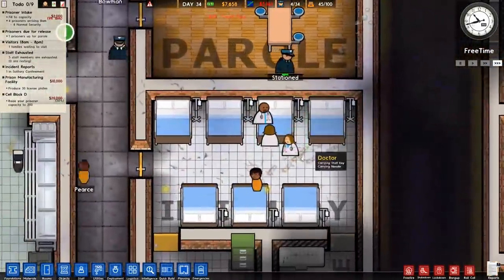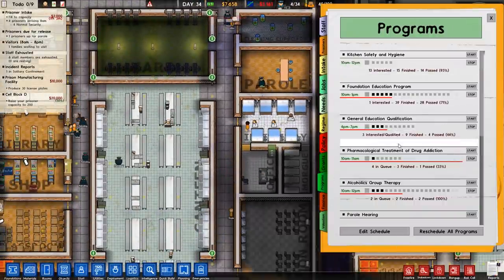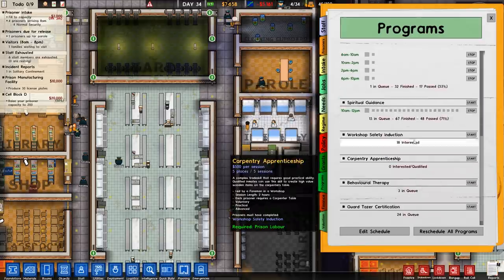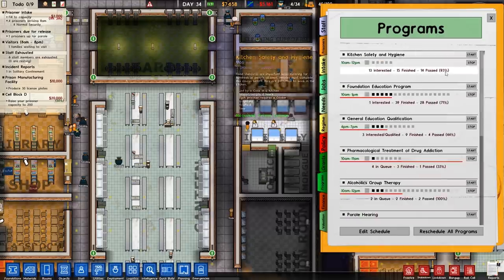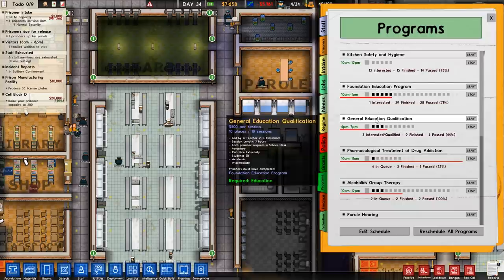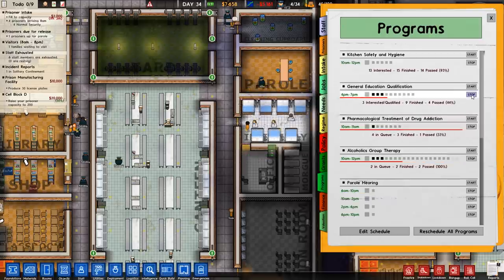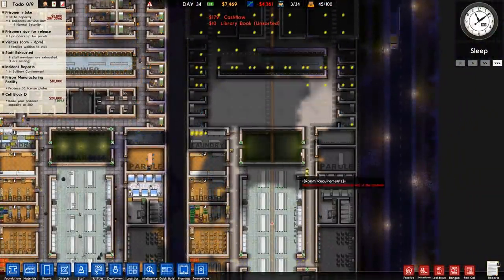Looks like we do have an overdose there, and they've been treated straight away, which is good. Going down to our programs — we do have pharmacological treatment and drug addiction. One passed on that one. We have alcoholics group, parole hearing, spiritual guidance, and behavioural therapy with three in the queue. I'd like to start that, but it's probably going to cost us too much. Kitchen safety and hygiene has 13 interested with 15 finished, so we can't keep running that. Foundation education and general education have not much interest, so I'm going to stop those for now, because we'll have to redo them anyway once these prisoners turn up.